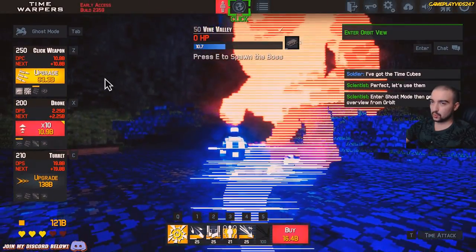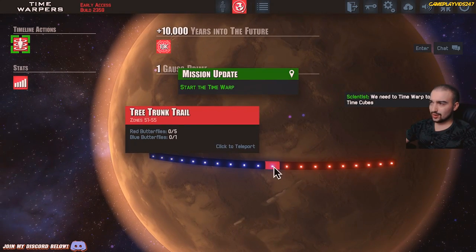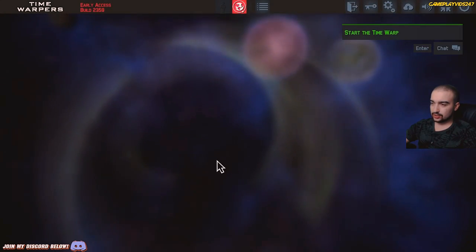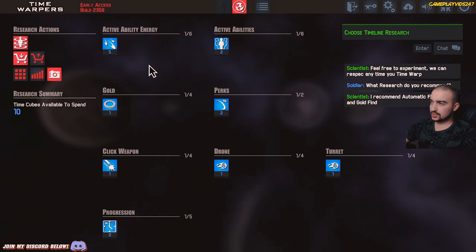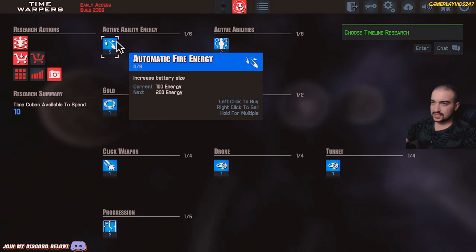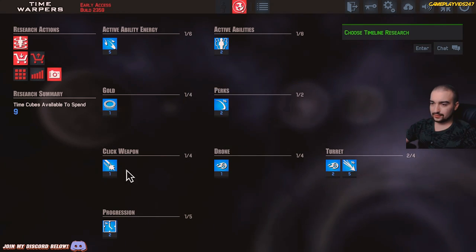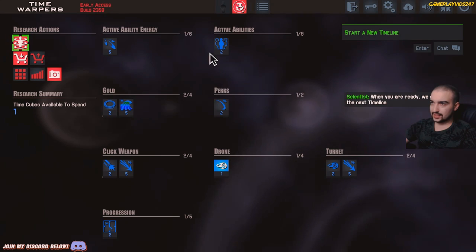Enter ghost mode — get an overview from orbit. I just upgraded my cube weapon again. Now we're in orbit. Start the time warp; we need to time warp to use the time cubes. Start a new timeline to receive 10 time cubes — your progress will be reset, but you'll receive time cubes that improve team DPS by 10% each. I've just done a time warp. Choose timeline research — feel free to experiment. We can respec any time you time warp. The game recommends automatic fire energy and gold find, but I'd much rather pure DPS for the way I play. I feel like that will work better for me. I reckon I'll level up the turret, my click damage, and increase gold found as well.